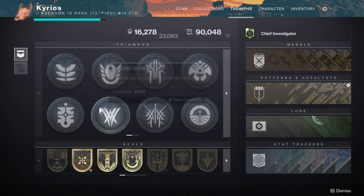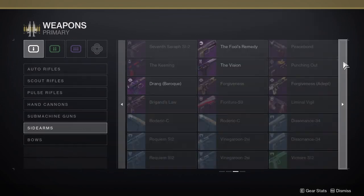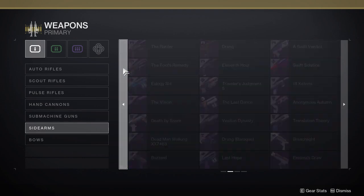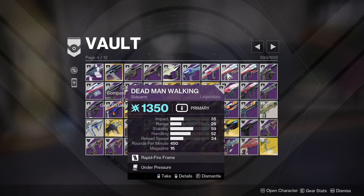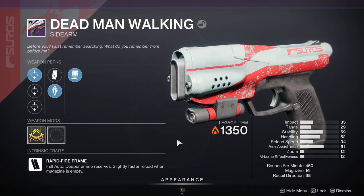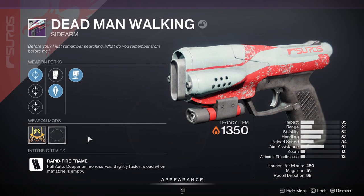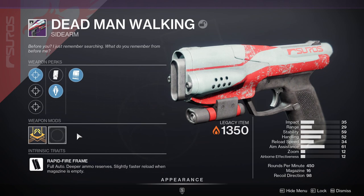For example, this Dead Man Walking is not naturally solar — if you go to weapons, sidearms, it's naturally void. I have a solar version because back in D2 vanilla you could change the elements, and you no longer can. There was a slot where you could put arc +5, void +5, solar +5, or kinetic, and that would boost your power from 300 to 305 — it was the only way to hit max power.